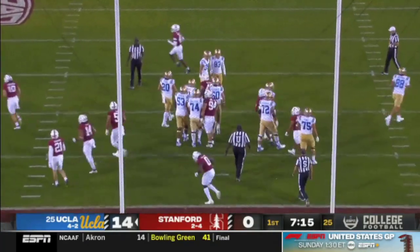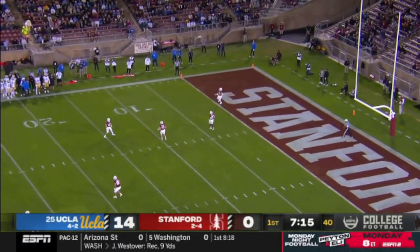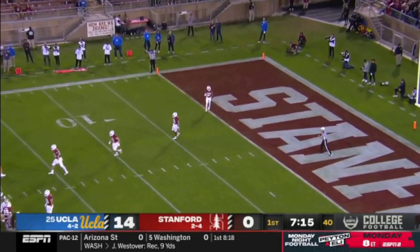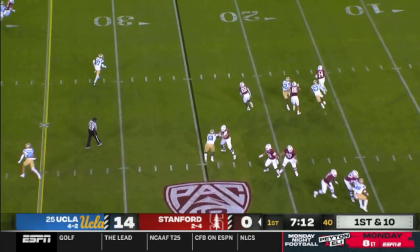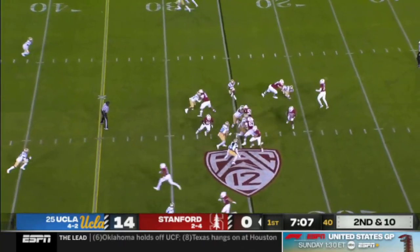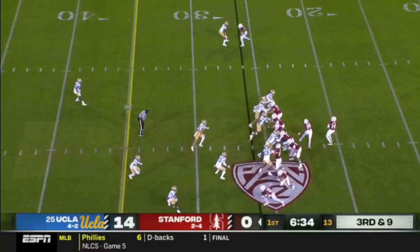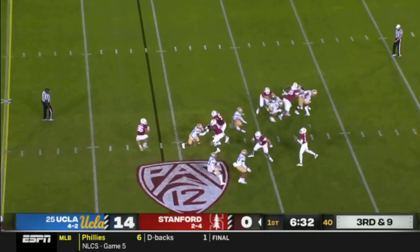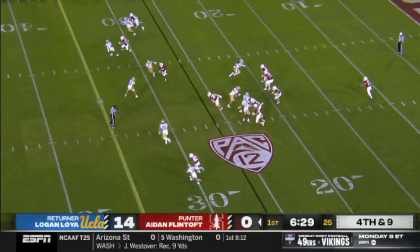The UCLA Bruins are hitting on all cylinders to start this football game. UCLA has started extremely fast, 14 nothing. Stanford rolling — Ashton Daniels out to the right, he'll throw on the move. Handoff left side run and unblocked. They ran some extra guys on the field and were caught with too many out there. Pass incomplete — can't move the ball, can't block UCLA.